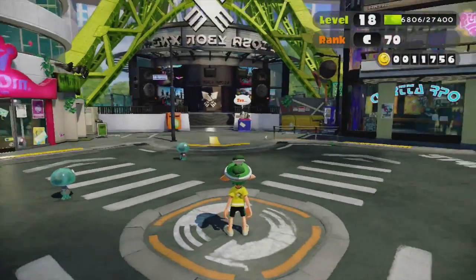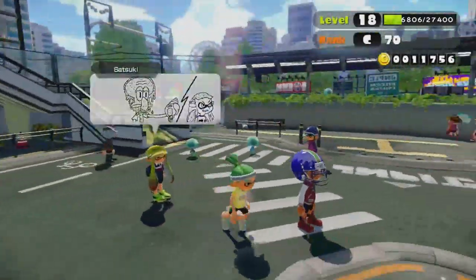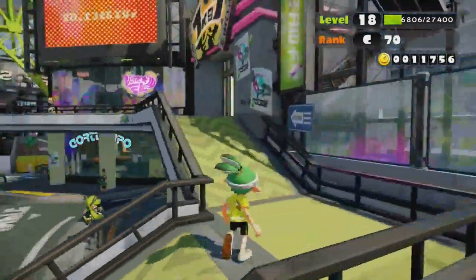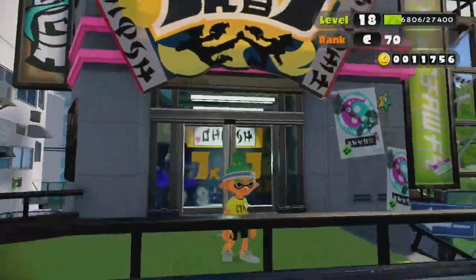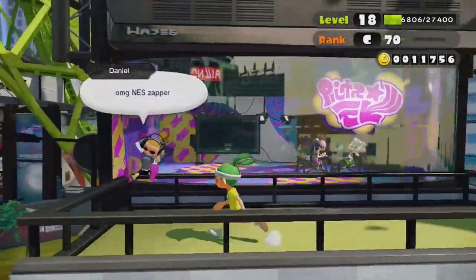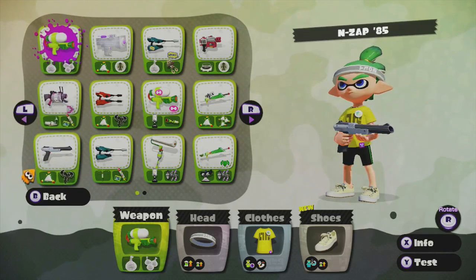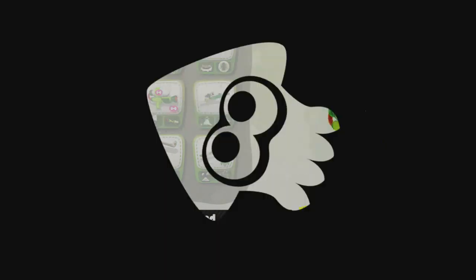You can go up to this upper deck. This is where the battle dojo is — where you can do one-on-one local multiplayer. I'm not going to show that off because I don't have any friends here to play with. The NES Zapper is actually a weapon in this game — it was the first new weapon added through free DLC. It's a really good weapon.